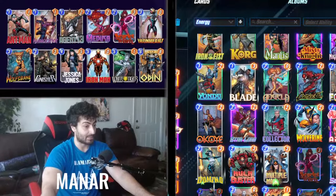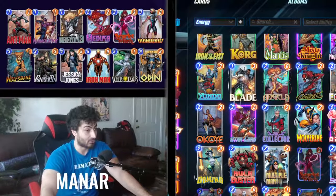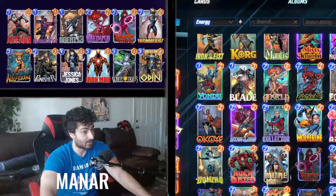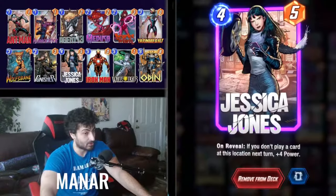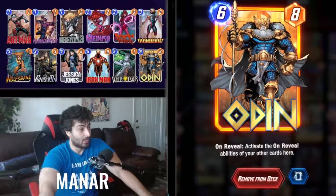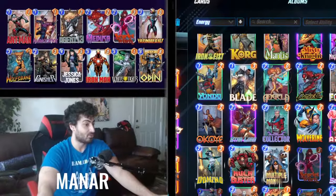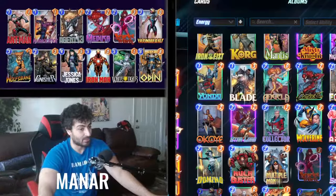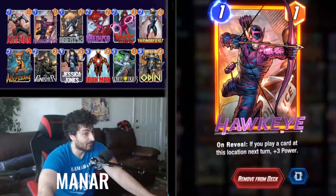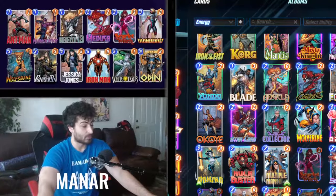The perfect combo is: Medusa in the center, Iron Heart in the center buffing Ant-Man and Medusa, then Jessica Jones on the right, White Tiger in the center, and Odin in the center to reactivate everything. That's essentially what you'll do every game. Punisher is a solid three-cost filler, and Iron Man is there in case you don't draw into the Odin and White Tiger combo.